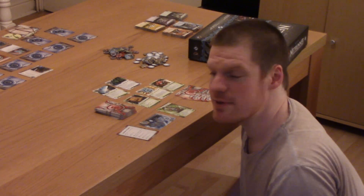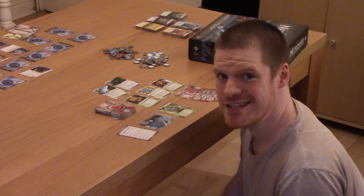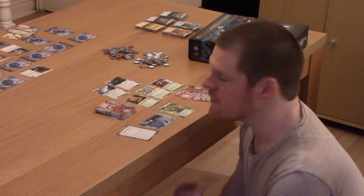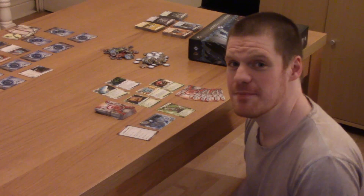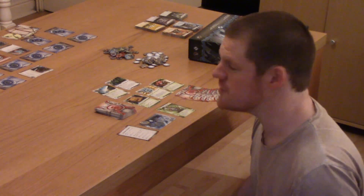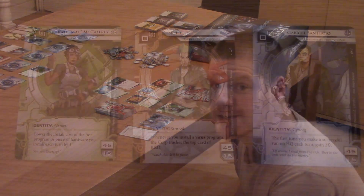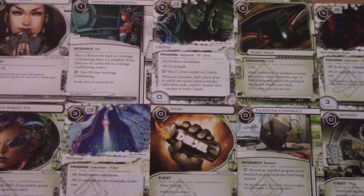Once you've built your rig, you're going to be rummaging through the corporation servers looking for agendas. If you manage to access an agenda, you can score it immediately. You can also destroy their assets and cripple their economy. Runners are sneaky, resourceful bastards. And you're not limited to hacking the corporation's remote servers — you can hack their deck, you can hack their hand, you can even hack their discard pile. Each of the three runner factions has their own flavour: Criminals utilise questionable methods for personal gain, while the Anarchs put themselves full of drugs and bombard the corporation with viruses.